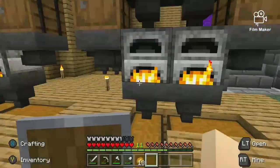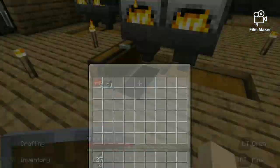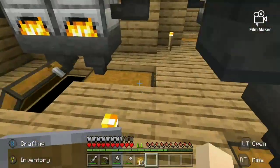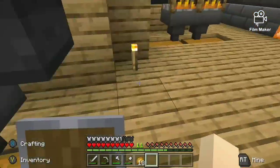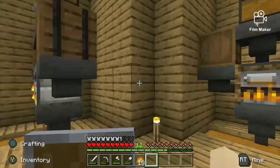Then you go over here. These are automated smelteries, so it smelts all the stuff that I already put in — I don't have to hand-put it in. Automated cookery, so it cooks all my food.